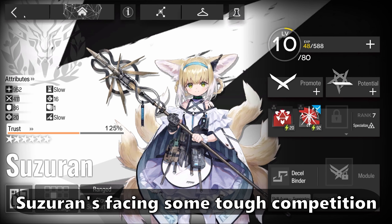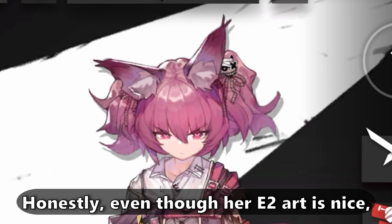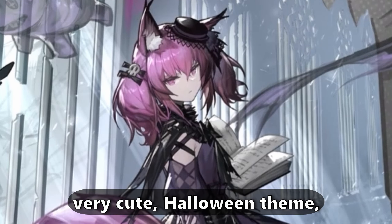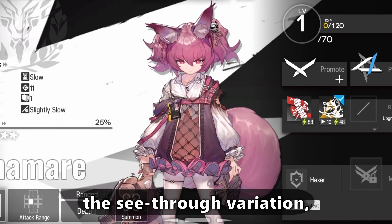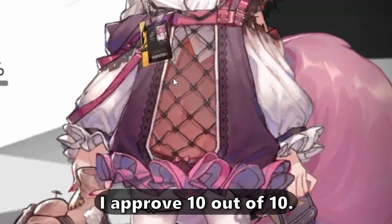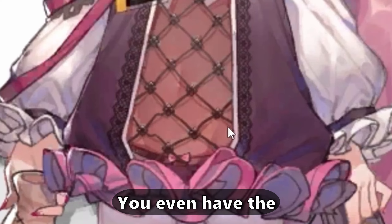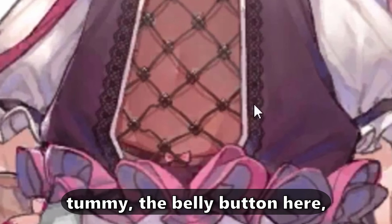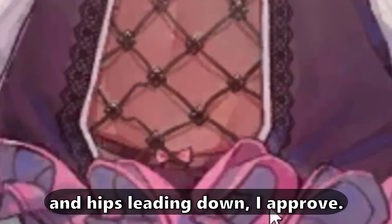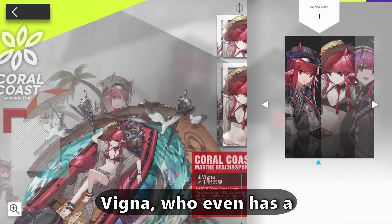Suzuran is facing some tough competition in the Volpo lineup, particularly against Chamere. Honestly, even though her base art is nice and the skin itself is very cute with a Halloween theme, the see-through, transparent effect of her outfit — I approve, 10 out of 10. Look at this — the tummy, the belly button, the slight inclination and indent of her thighs and hips leading down. I approve.